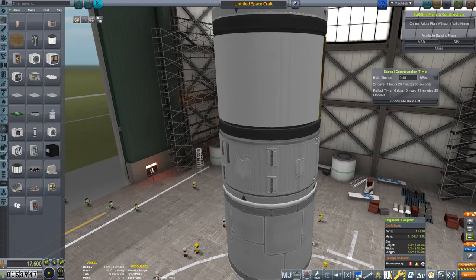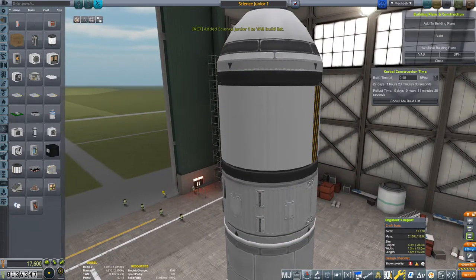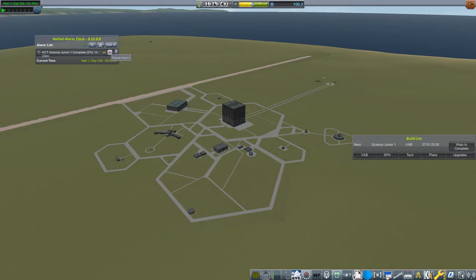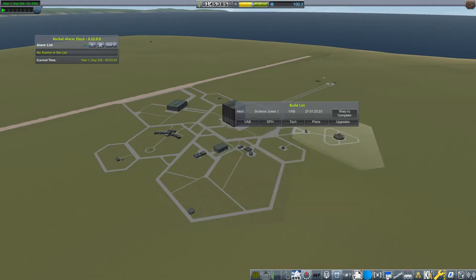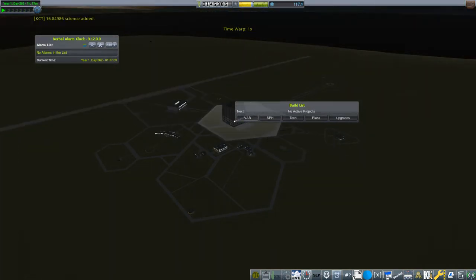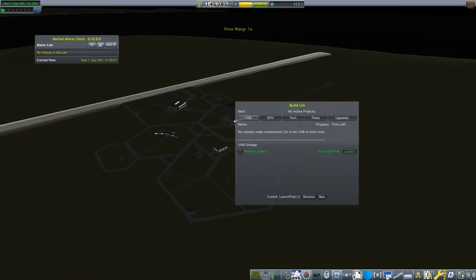So let's - we need a valid name - Science Junior One, because the first episode marked the end of the untitled spacecraft program. So let's build it. Let's leave - not save. Remove the alarm, that one we won't need anymore, and warp to complete. Roll it out, remove the alarm, warp to complete, and let's launch it.